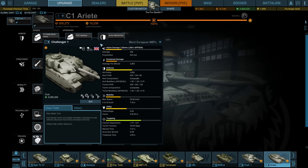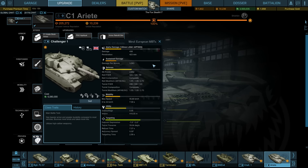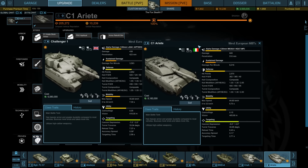You'll still have to go through weak spots, but most of these things can actually be penetrated quite easily. Your gun is better, and your damage per minute is a lot better. This thing fires faster, though it's slightly less accurate than the Challenger, and the targeting time isn't that good either.